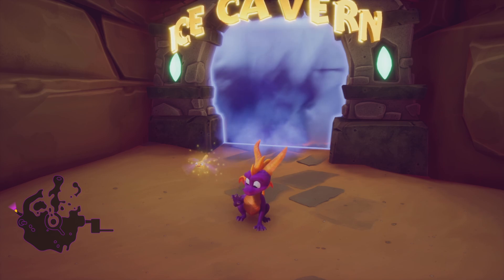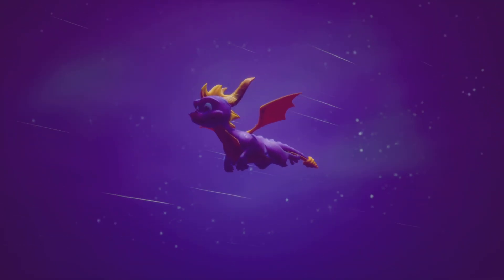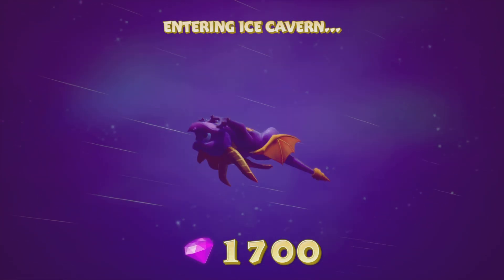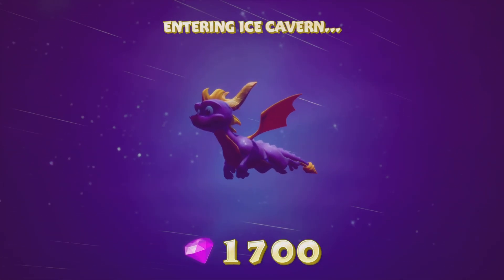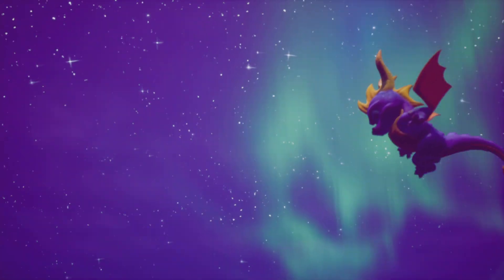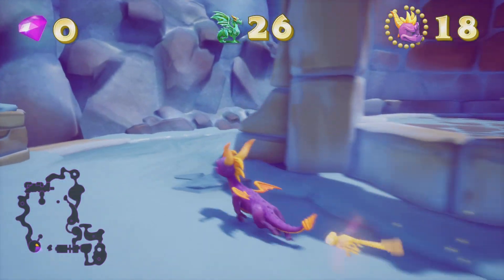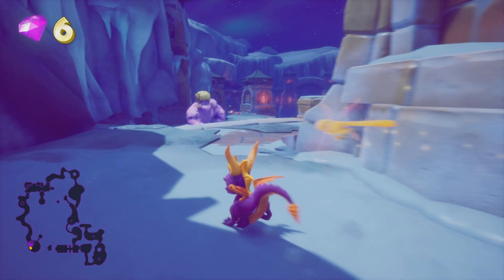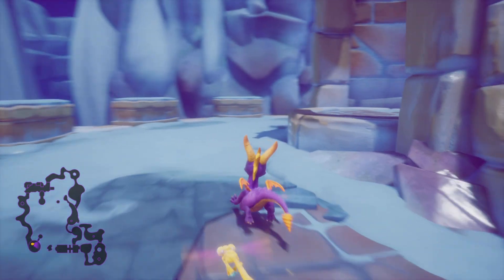Now with all of that out the way, let's dive into it. Today guys we are going to be focusing our attention on Ice Cavern — personally one of my favorite levels on Spyro. Let's just check our guidebook: need 400 treasure and five dragons. That's the most we've had to get in any of the levels so far.